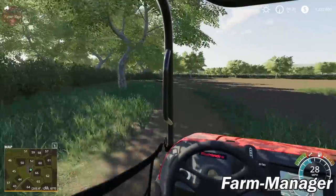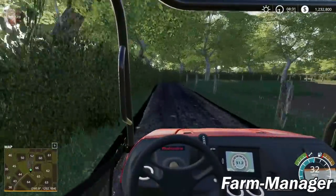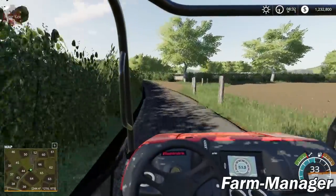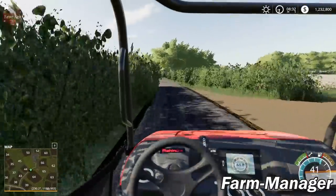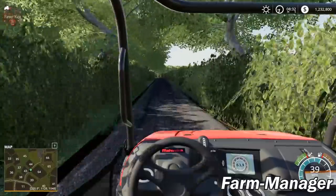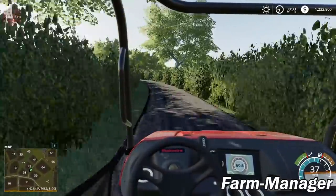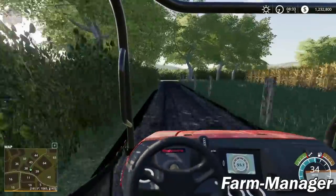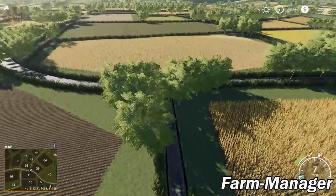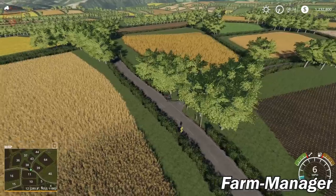I'm going to stay in-cab until we get out to the main road. This map does have all the standard Farm Sim 19 crops — we passed a field of cotton back there. It's been several weeks since I've done a map video so I've been a bit out of practice.